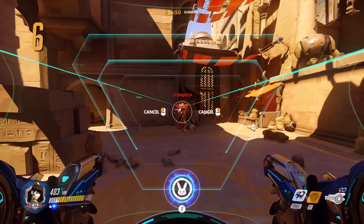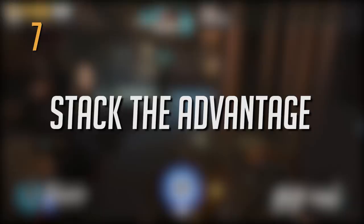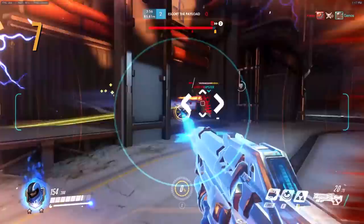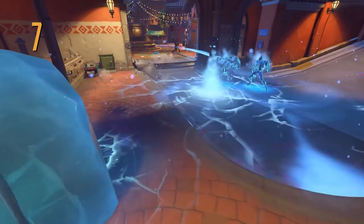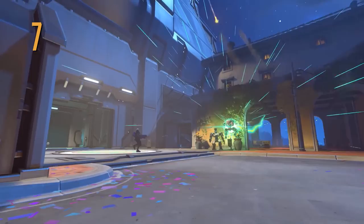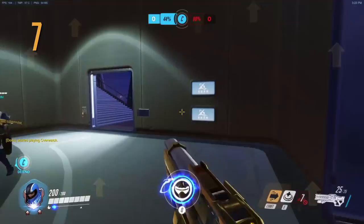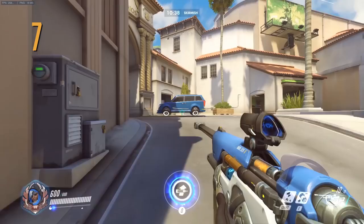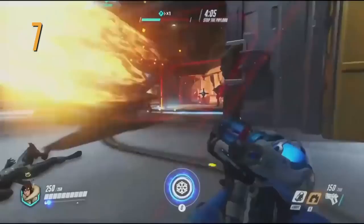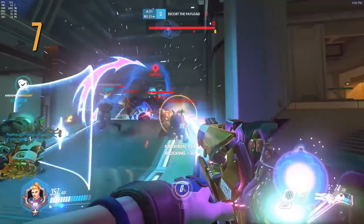Number 7: stack the advantage — wombo combo your ultimates for maximum damage. A Soldier 76 tactical visor that's been nano-boosted by Ana tears through an enemy team like a hot knife through butter. Frozen enemies are going to have a hard time getting away from a nuking mech. With 24 characters and so many unique abilities, the possibilities are ripe for creative teamwork. Don't overlook non-ultimate attacks either — a Sombra can hack the enemy Ana so no sleep dart interrupts your ultimate, and a well-placed ice wall from Mei can keep targets from retreating or raise you up for a better vantage point. Practice with your friends and be ready to coordinate big attacks for a solid team wipe.